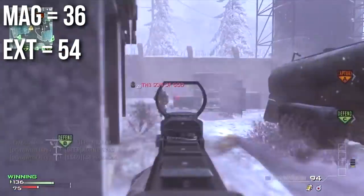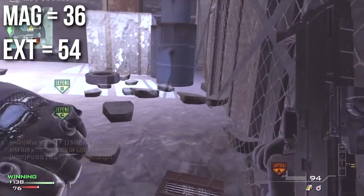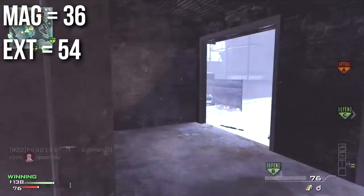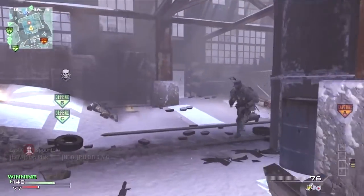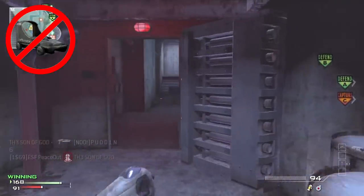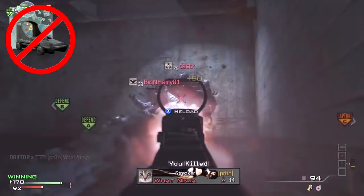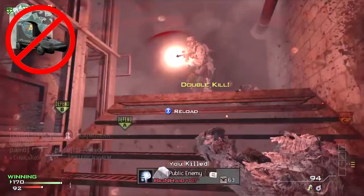The 36-round magazine is the largest of all machine pistols and it's very much needed because this is a sprayer's weapon of choice. Aiming down sights, be it with the iron sights or with the red dot attachment, seems to be largely a waste of time. Having the red dot sight does offset some of the accuracy issues because you can actually see what you're aiming at as opposed to the very obtrusive iron sights.